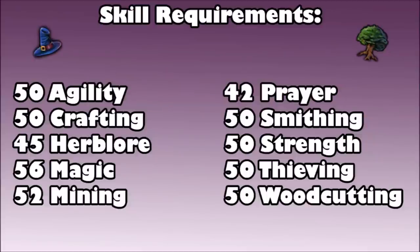The skill requirements are all boostable — you don't need these skills to start the quest, but you will need to be able to boost to them to finish. That is 50 Agility, 50 Crafting, 45 Herblore, 56 Magic, 52 Mining, 42 Prayer, 50 Smithing, 50 Strength, 50 Thieving, and 50 Woodcutting. If you do need to boost, factor that into your inventory and you might need more trips.